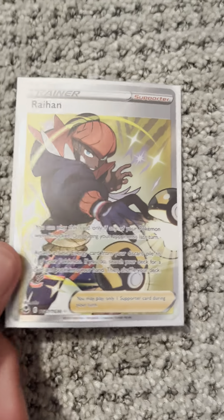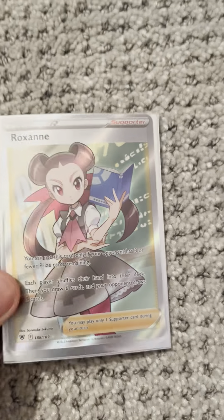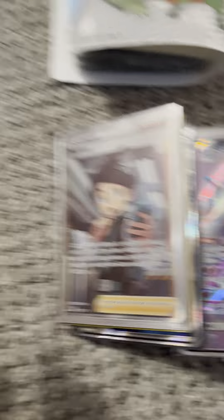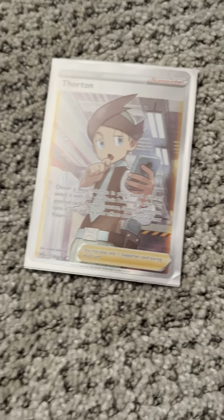We have a Kabu from Darkness Ablaze. We have a Raihan from Silver. We have a Rose from Shining Fates. We have a Roxanne from Astral Radiance, I believe. We have a Team Yell Grunt from Sword and Shield Base. We have a Thornton Full Art from Lost Origin. And we have a divider, so that means we're done with those.